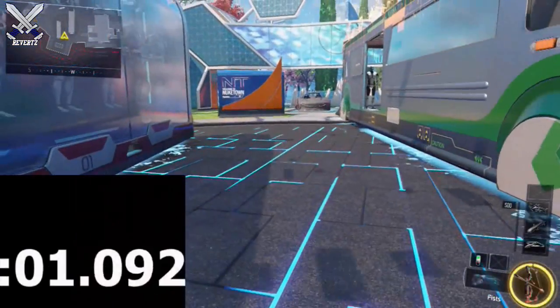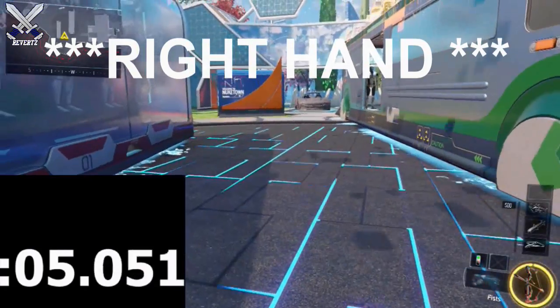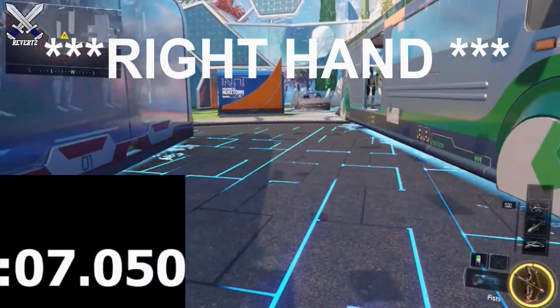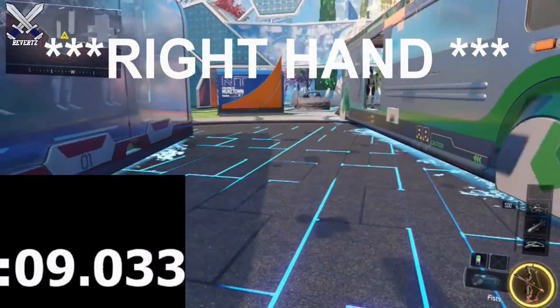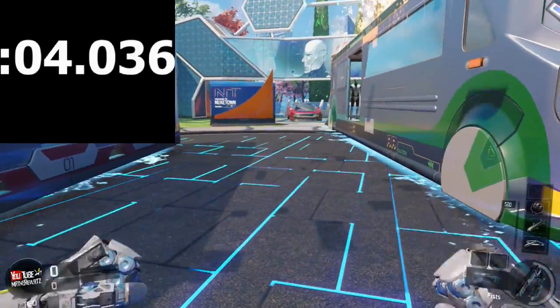Next up, we're going to test how many punches we can get off in the span of 10 seconds. Starting off with the right hand, I punch for 10 seconds and I'm able to get off about 15 hits. Now for the left hand, I punch for 10 seconds and I get about 20 punches. So the left hand punches five more times faster than the right hand.